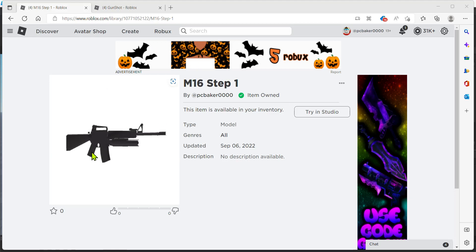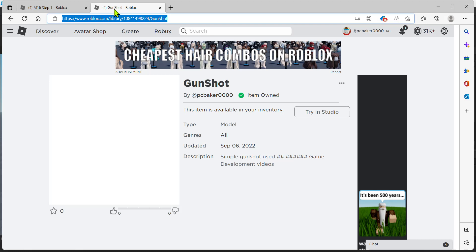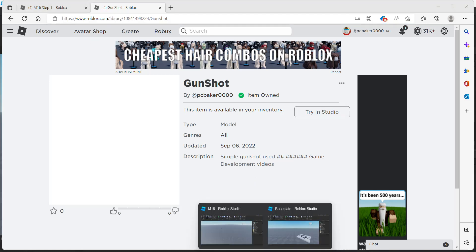I'm going to use this M16 right here that I did in my last video — it has a simple carry animation. That'll get us up and running a lot quicker. I put the link in the description. Go ahead and click on it, get to this page, and hit the green 'Get' button. You'll have that in your toolbox. I also put the gunshot link in the description because those are sometimes hard to find. Hit that green get button and you'll have the M16 and the gunshot. It'll go a lot smoother.